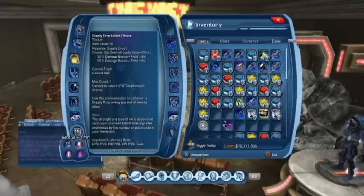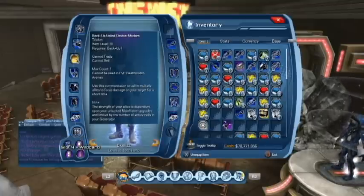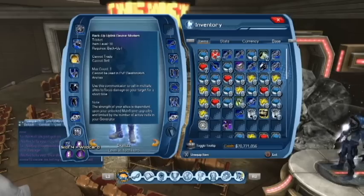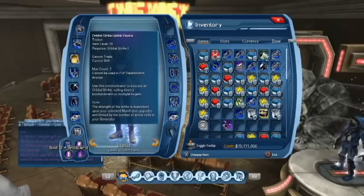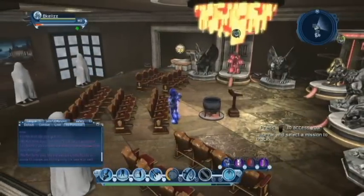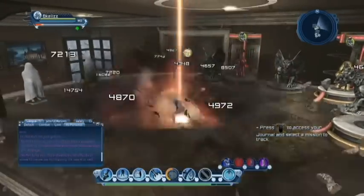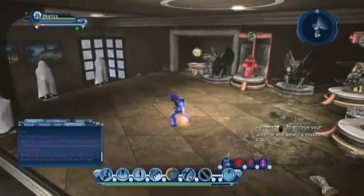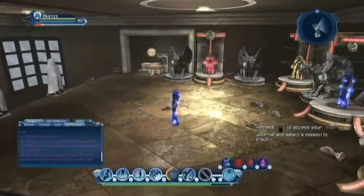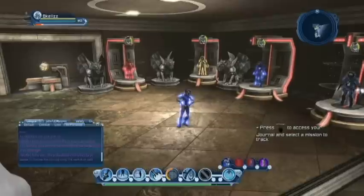For my trinkets, instead of using the CC trinket, I've switched a couple things out. For DPS, this is what I think is best — the orbital and the psychic backup for damage. And obviously I'm going to drop the spy drop, and you'll see how crazy it is — that's about 10 people.